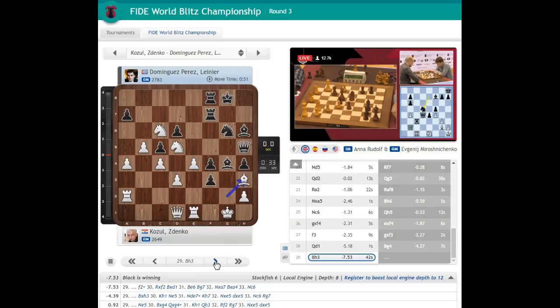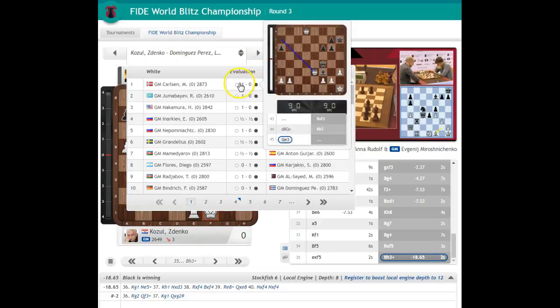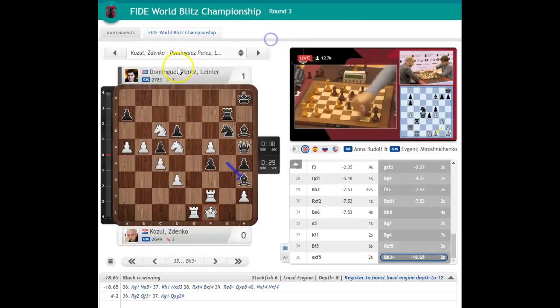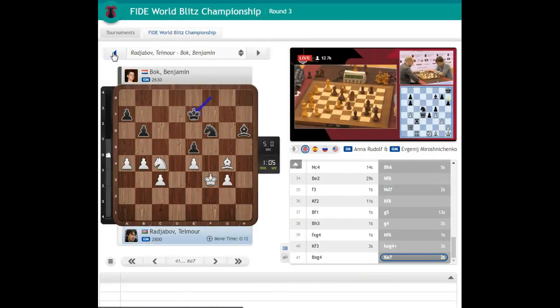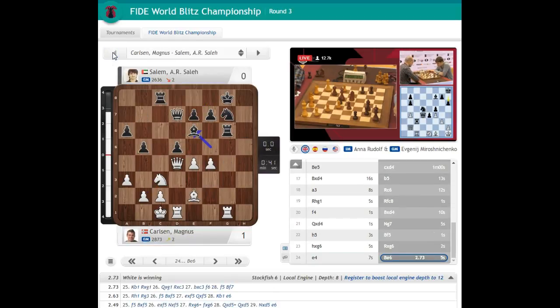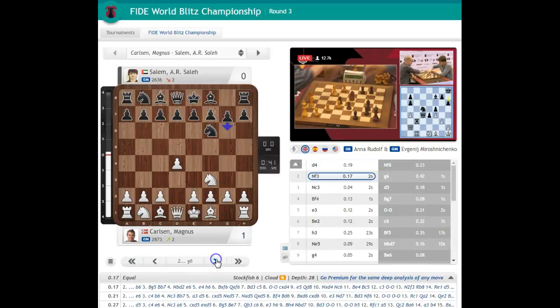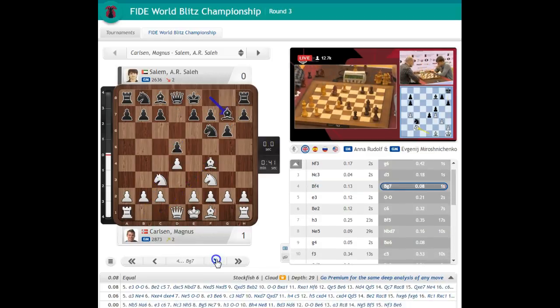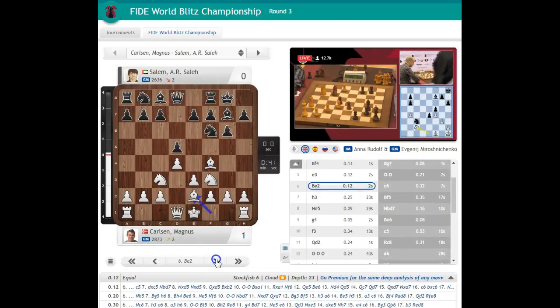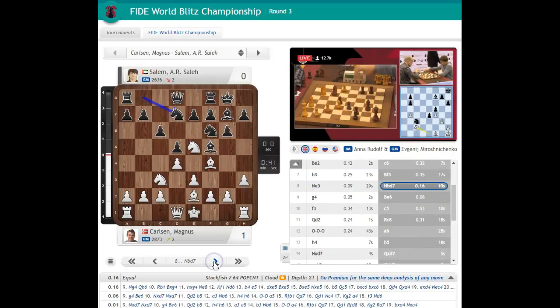Let's check what Magnus Carlsen is doing. Opposite-side castling on board one — and Magnus has already won. We should see that game later on, once the rest of the games are over. But I think there are other exciting games still going on. We'll stay with Karyakin until the opponent resigns. It's like two seconds — he made one move in two seconds, and still white is very short on time.